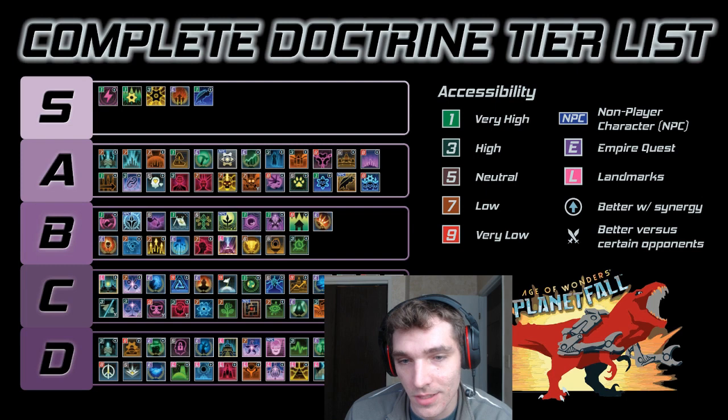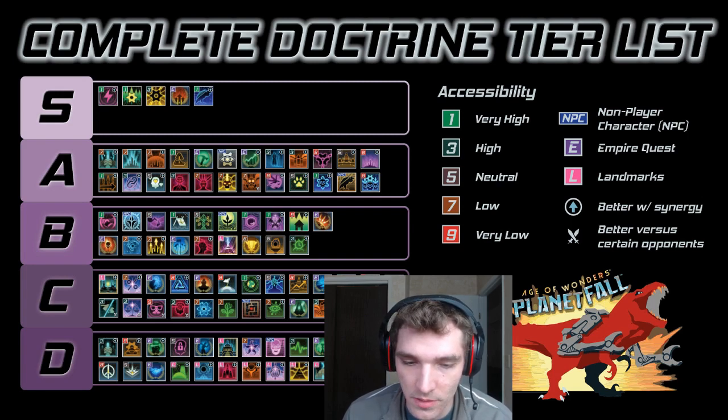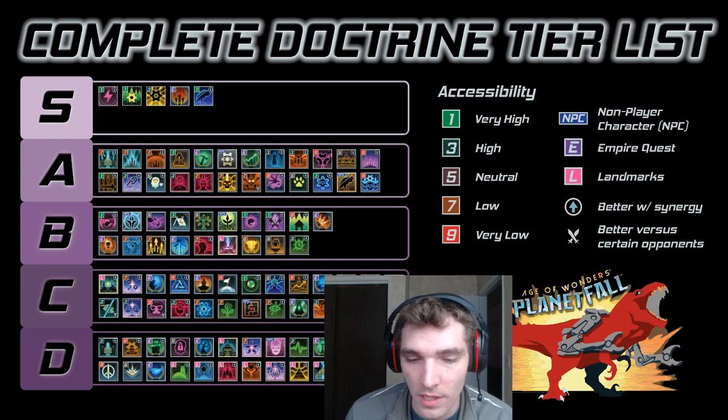Full disclaimer: I do not play very aggressively and a lot of my personal preferences have impacted where I placed the doctrines. If you do have any strong opinions about where they should go, please keep that in mind and know that this is more of a general guide to help new players understand why I chose to use certain doctrines over others in certain situations. Please feel free to let me know what you would change in the comments down below.